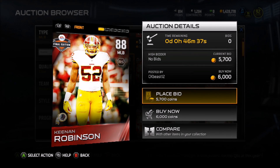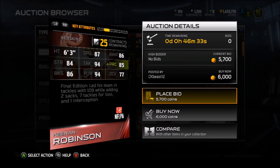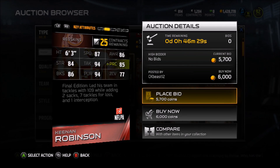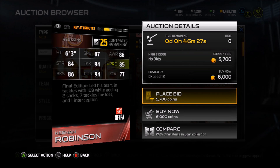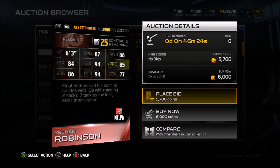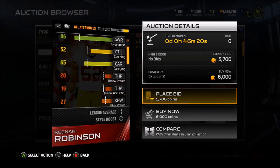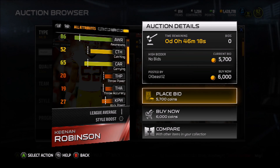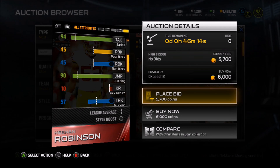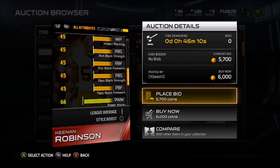Featuring another final edition, we got Kenan Robinson — 80 overall linebacker. Now, he is not a linebacker you want out in coverage. He is 6'3", very tall, good height. 87 speed, good right there as well. Zone coverage is awful, but he has good block shed, good pursuit, good tackle, and some pretty good blitzing attributes. He can't catch — 52 catch. This guy is not a linebacker you want out there in coverage. 90 jumping means you can bat balls down, but actually catching them is going to be an issue.